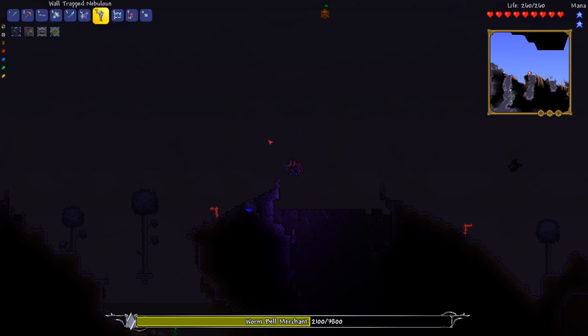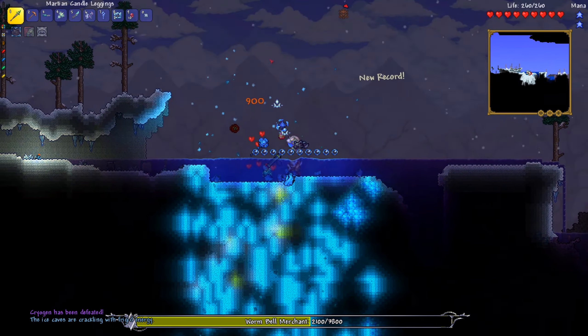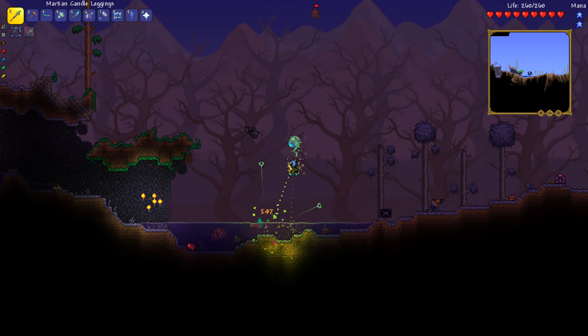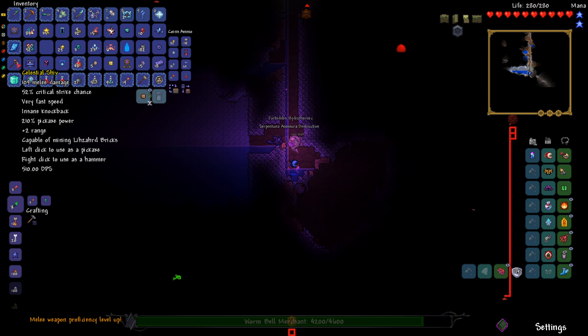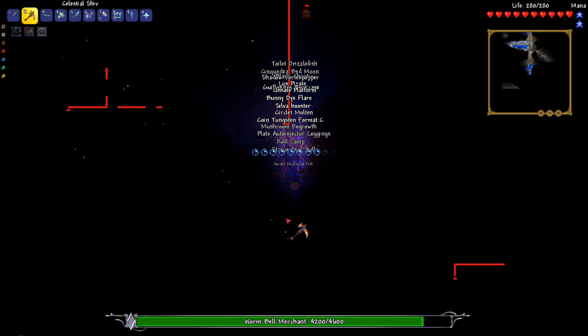Can we even summon Cryogen? I mean, it's pre-hardmode. Let's go — and he's dead. What happened over here? Where did all of these items come from? Let's just dig down — that's a pickaxe! 200% pickaxe power, 210%. That's even better.